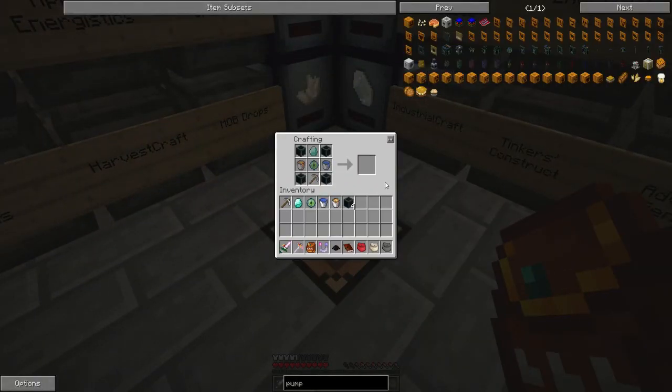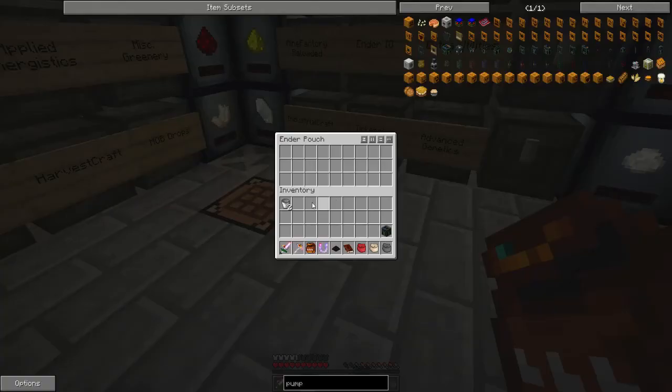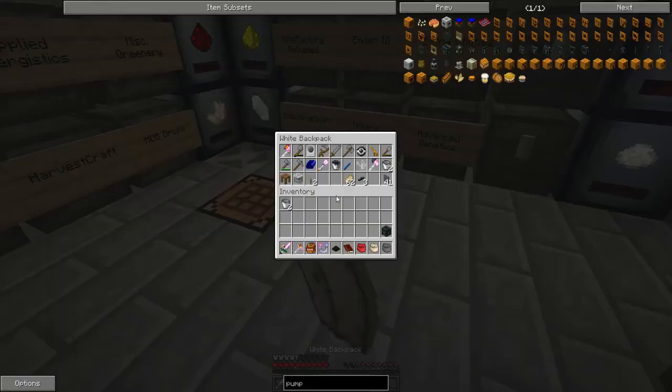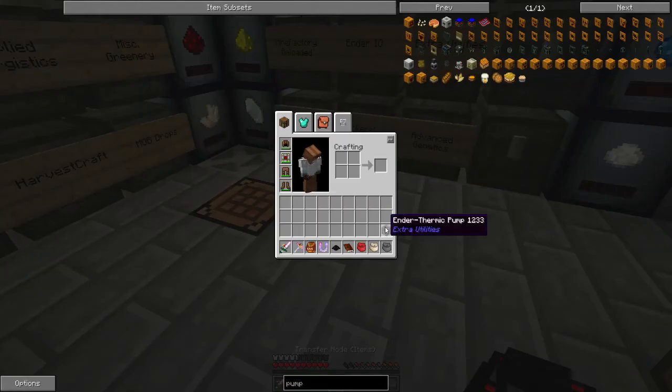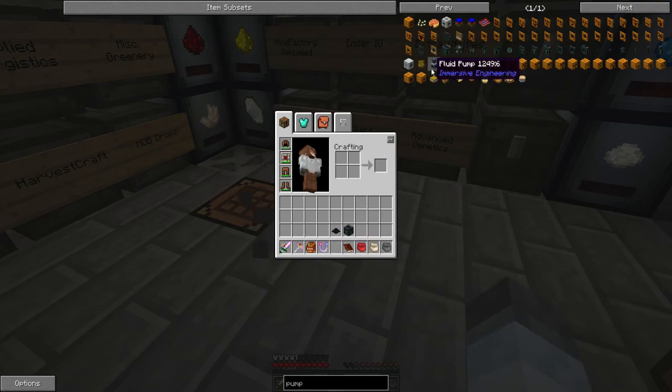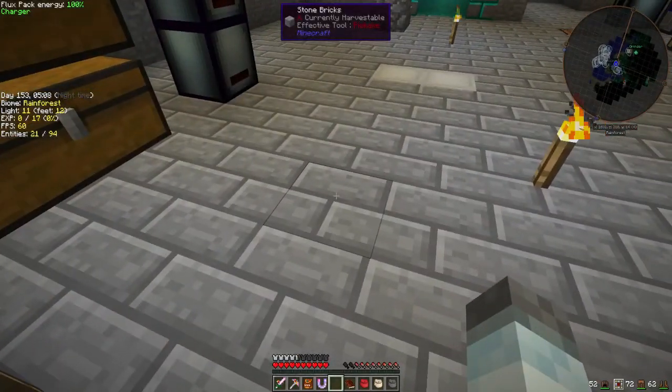So right off the bat, the endothermic pump is better than the BuildCraft pump, for the only reason that this causes no lag — or less lag. Now the BuildCraft pump is good, I like it. It path finds.